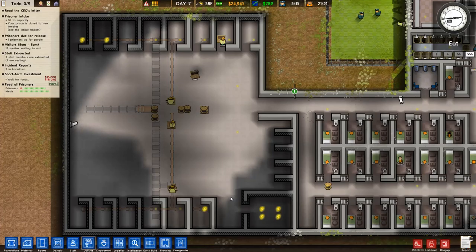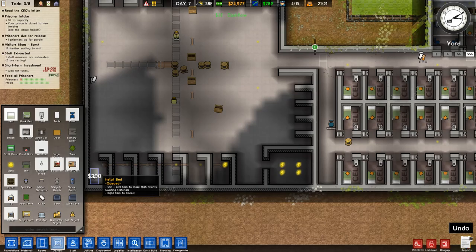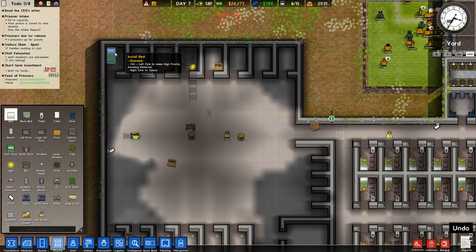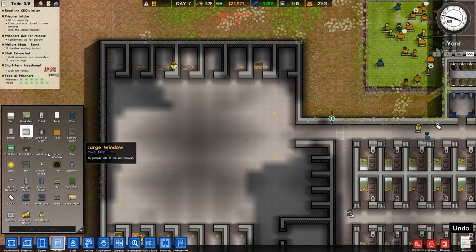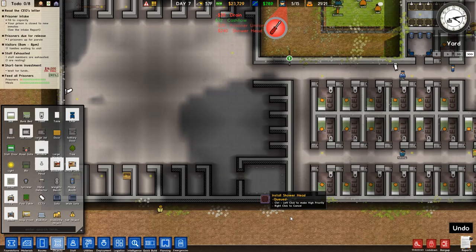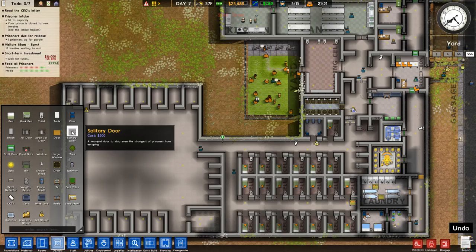We got the security up and running. Somebody made a mess in the canteen. That gives us the full advantage of being able to see things. So here's where we're going to set up: bed, shitter, and the door. We're going to do that for this one too, and I reckon we'll clone them after that. We need the shower heads — let's fill it up so they don't have room to cause trouble.